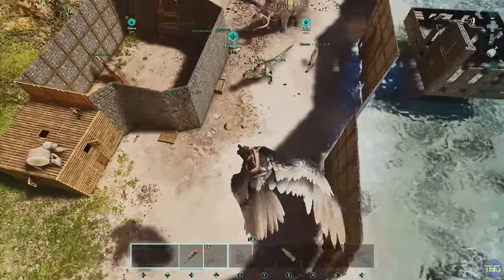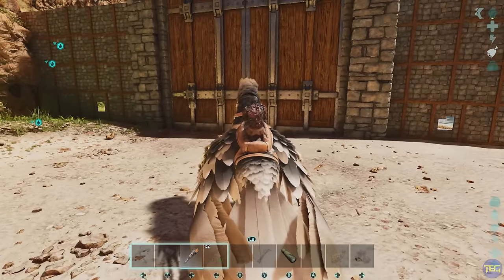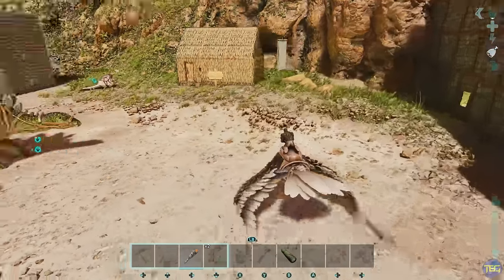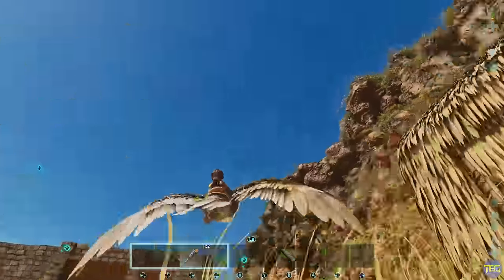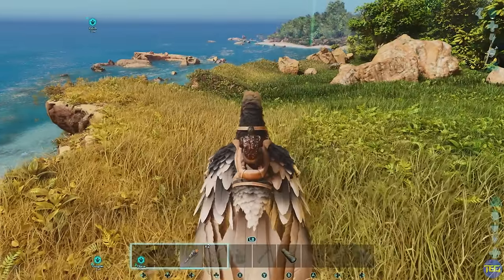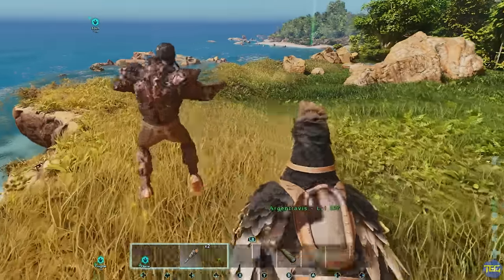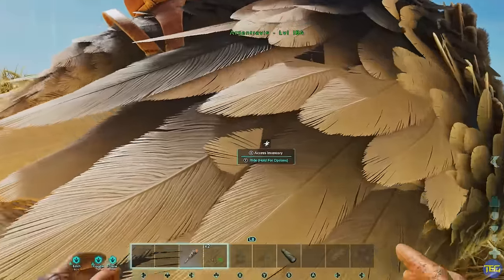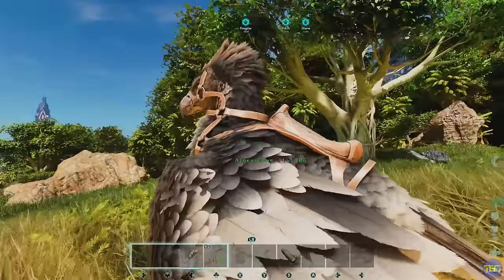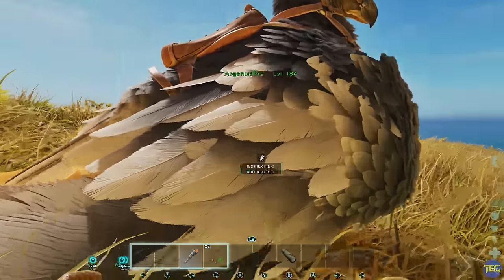First up, a great little tip that's been around for years but a lot of people just don't know. For the longest time I thought you only ever got off the right side of your dino, and you spent endless amounts of time positioning yourself carefully so you wouldn't fall off a cliff. But you can just get off either side of your dino by pushing the stick or the direction keys to the side you want to get off. The default, if you don't press a direction, is always on the right-hand side of the dino.